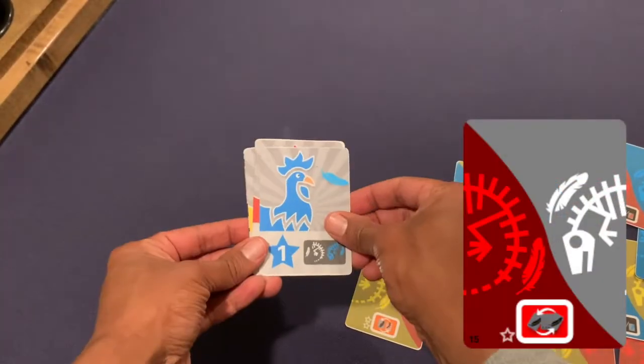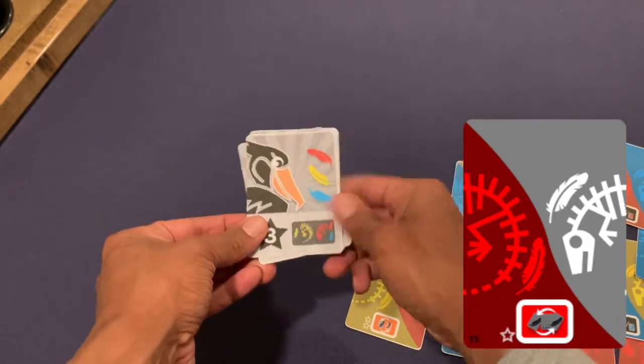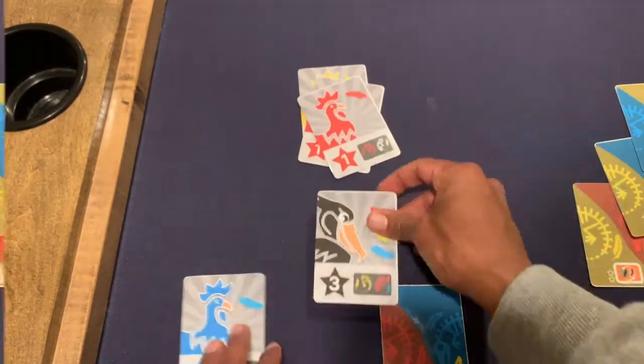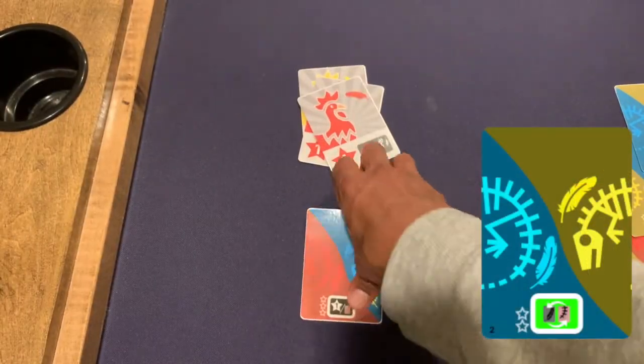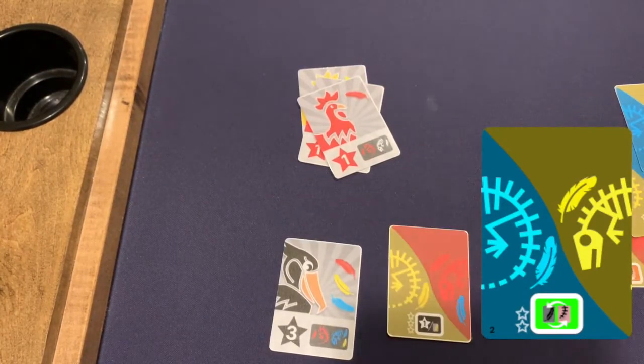The bury action lets you take the top card of the discard and place it on the bottom, or the bottom and place it on the top. The trade action lets you take any card in your tableau and trade it with the top card of the discard. The flip action lets you flip any card in your tableau from fossil to bird, or from bird to fossil.